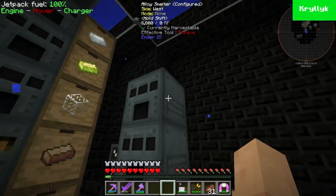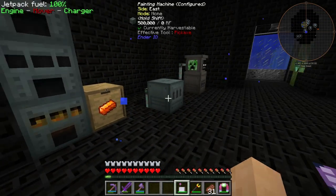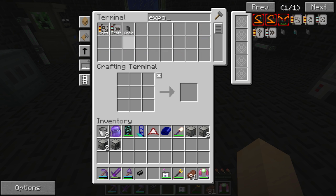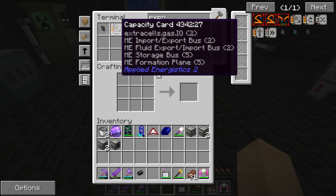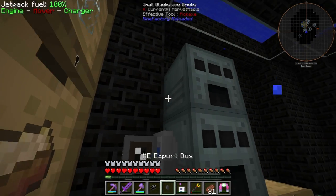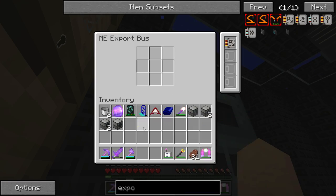We're going to get ourselves a little bit of smart cable and an export bus. We're going to need a capacity card as well — just one of those. We'll take that and the export bus. So that's going to go on the side here with our cabling and the capacity card.